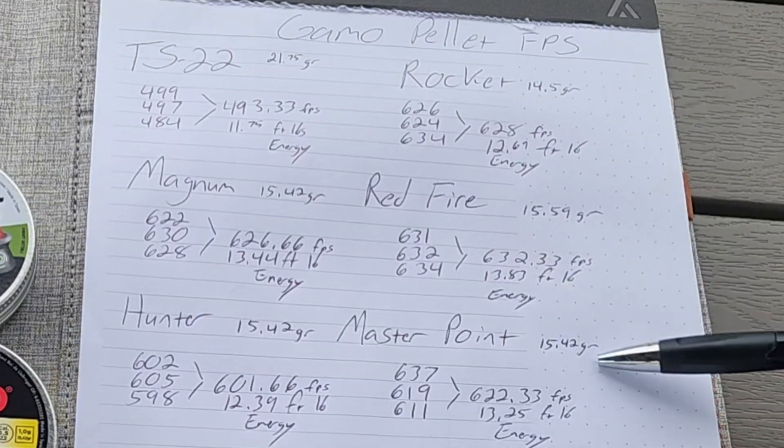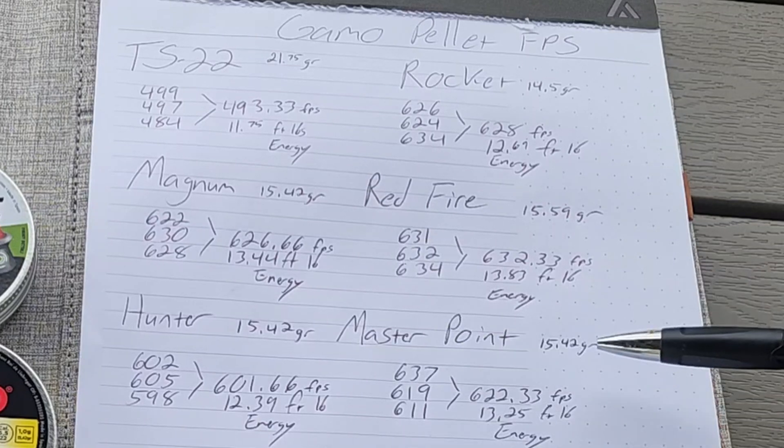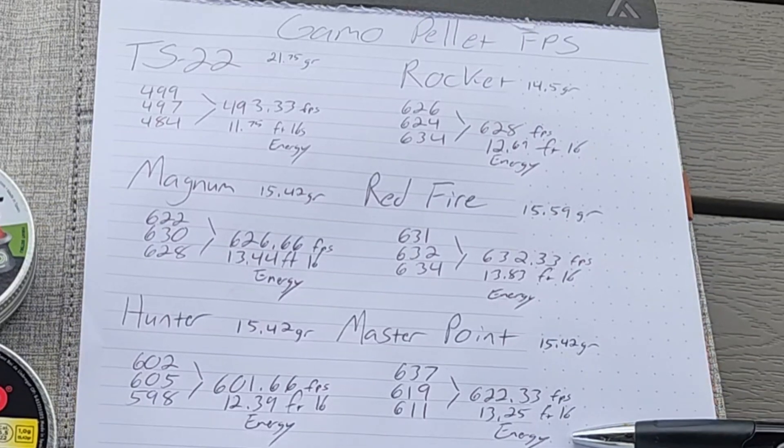We got the Master Points. The Master Points are also 15.42 grain. They came in at 637, 619, and 611, which comes out to 622.33 feet per second. That equates to 13.25 foot-pounds of energy.